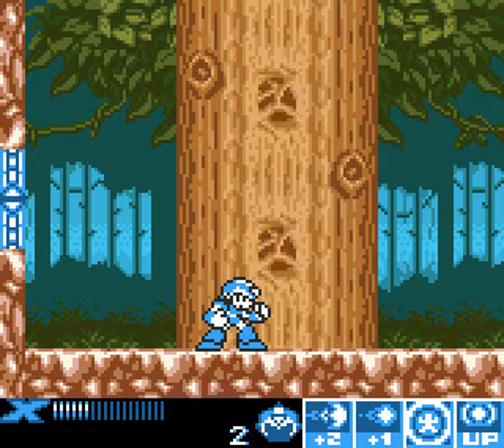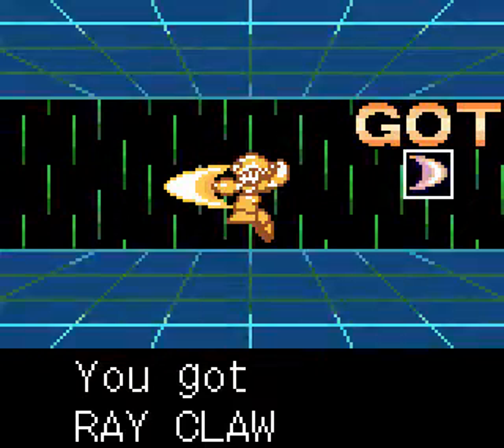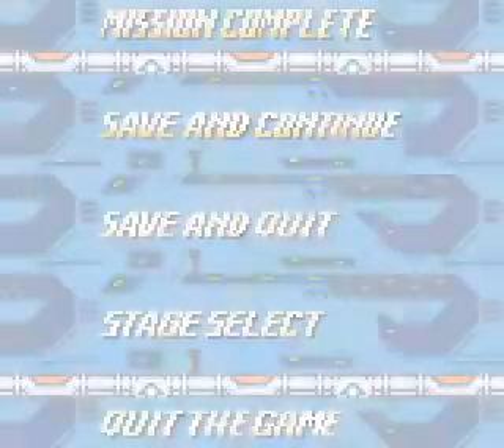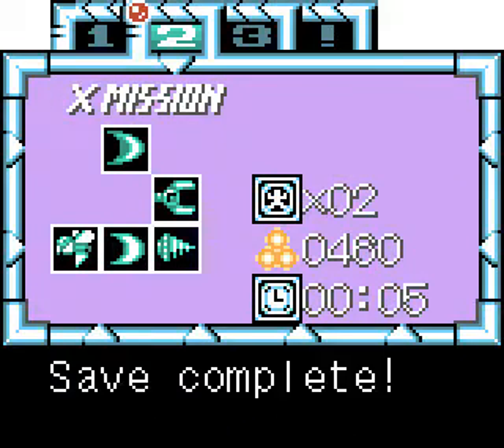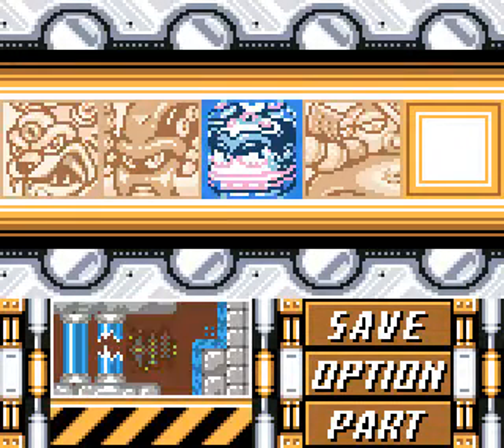And for that we get not the Ray Splasher, but the Ray Claw — a weapon that's going to be highly useful later on in this game. So we'll save and continue. Don't want to save over our Zero Mission file, I want to keep that. Alright, next time on Let's Play Mega Man Extreme 2, we're going to take on Volt Catfish — it's going to be easy. Until then, this is Freezing Inferno. Adios for now.